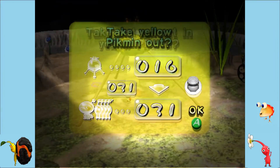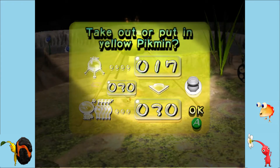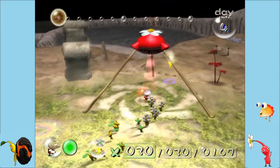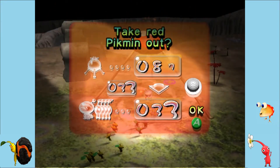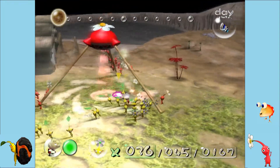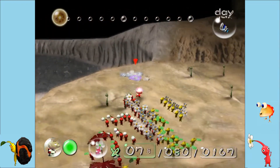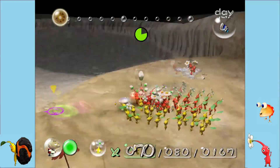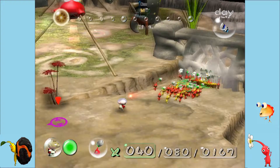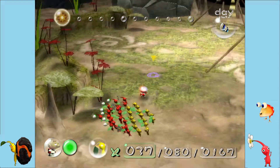What we're going to do is bring out 30 yellow Pikmin and 50 red. Always want more red. Red are probably the most useful Pikmin. If you whistle, they will come to you quicker. I'm going to throw some of these in there so they can sort that out, while I get a chunk of them to do that.